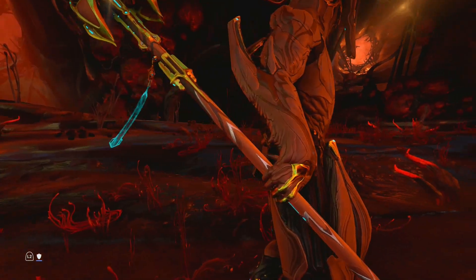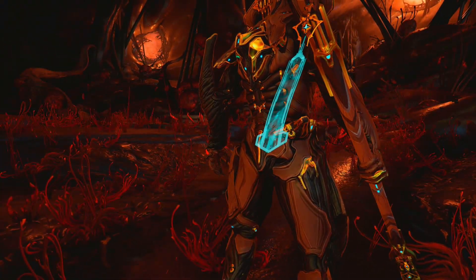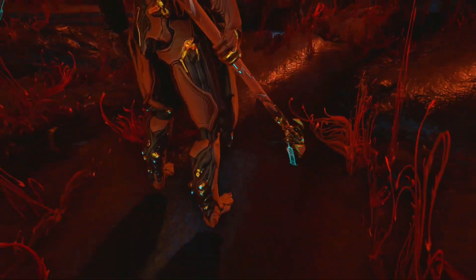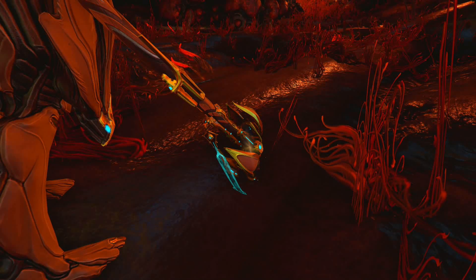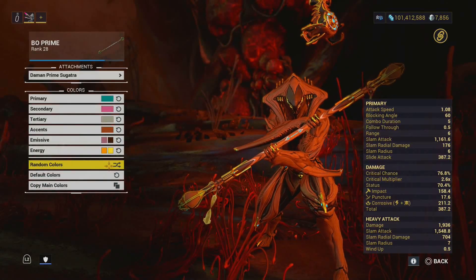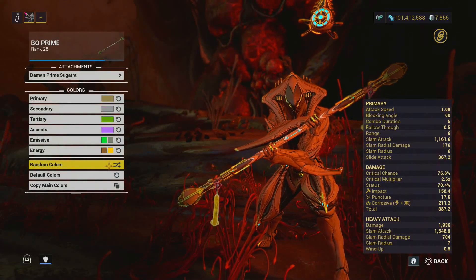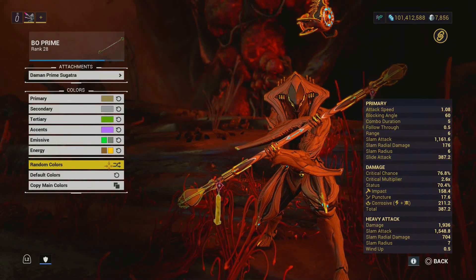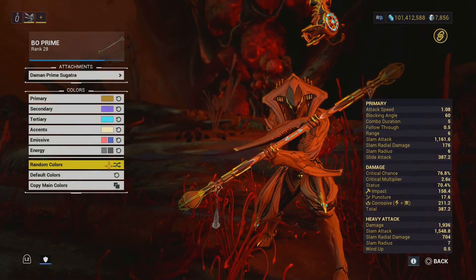The Bow Prime comes with the Damian Prime Sugatra, and this one is one of my favorite sugatras of all time. This is the only one I wear on all of my weapons. Coloring these is something I really enjoy — it just matches the Prime Misa Syandana, which looks exactly alike. One is a syandana and one is a sugatra, but I really enjoy this.